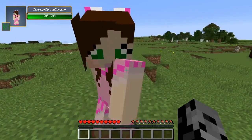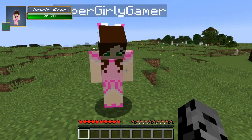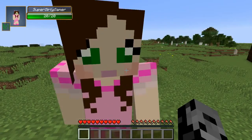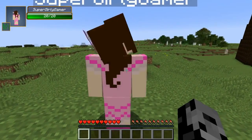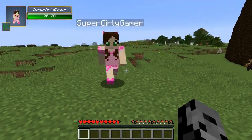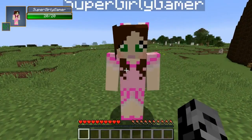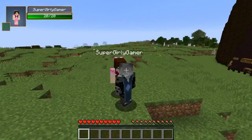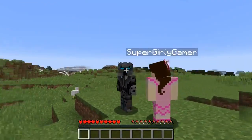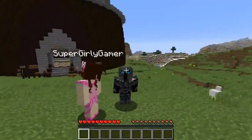Oh, we're fighting myself today, how wonderful. You gotta step the ego down a notch, Jen. Come on, I mean look at me — I'll give you the twirl. What is wrong with you? I'm sorry, I vomited. Who do you think we're fighting today? We're not fighting me — no, we're not fighting you.